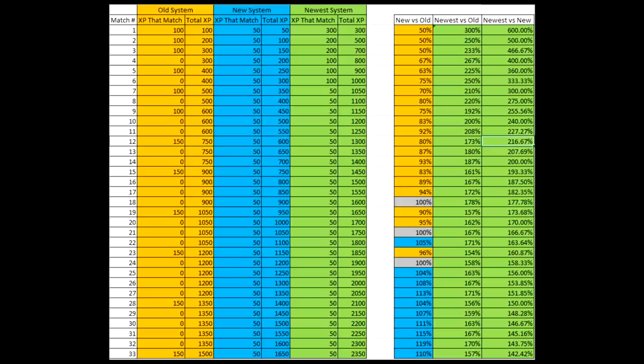Earlier this week, we had an update to how XP works within Halo Infinite. A lot of people have been saying the grind has been pretty tough, but with the recent update we're getting a lot more XP for just playing the game. For just playing six matches without any double XP, you earn one tier on the Battle Pass. A spreadsheet showcases the difference between the original system, the previous week's system, and the brand new system — showing the new system is hands down better and more user-friendly for gaining XP.